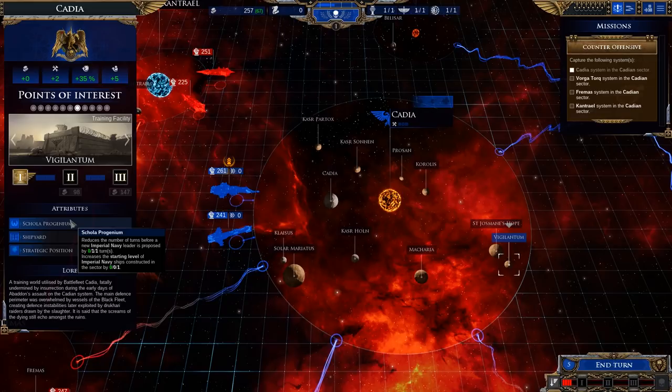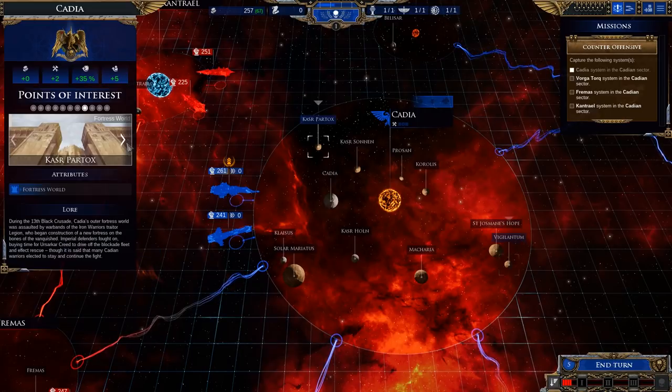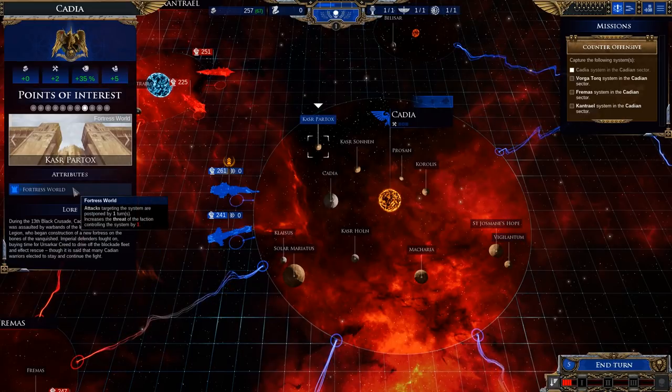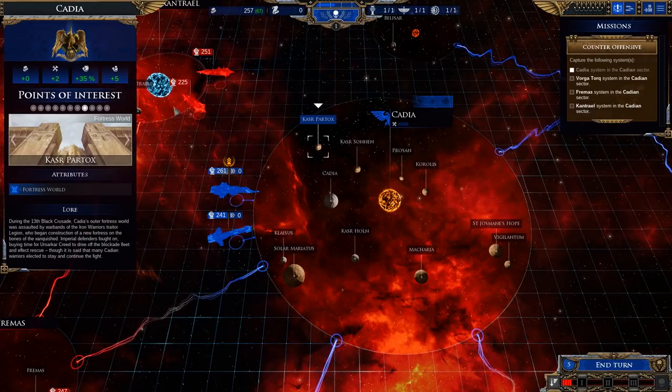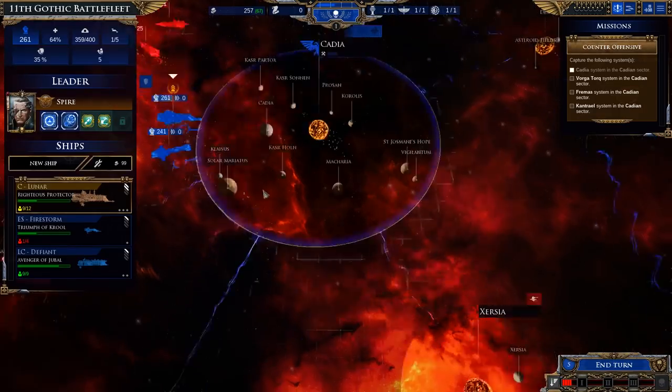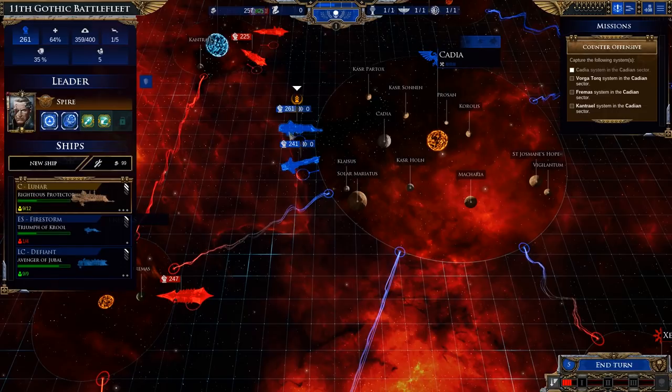So we got — let's see — reducing the number of turns, but for a new Imperial Navy leader proposed. Generates construction points start. Okay, so we're gonna have to wait on that. We do have Cassier Partox targeting the system, postponed by one turn. Neat — so probably just gonna want to wait and lick wounds because we took some damage.